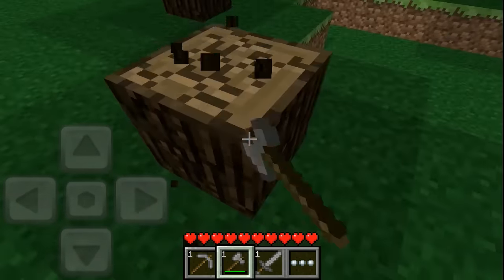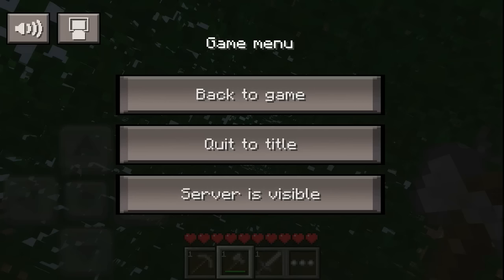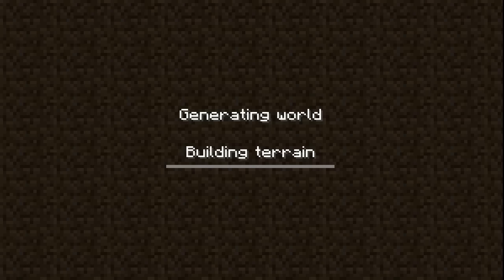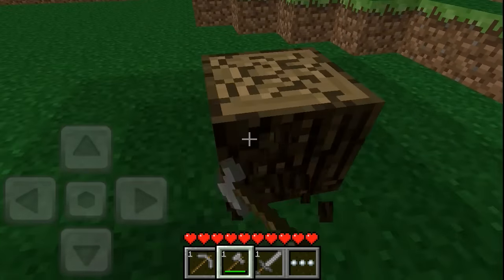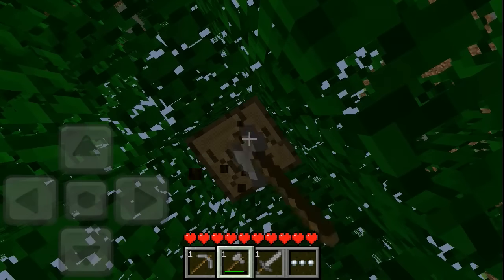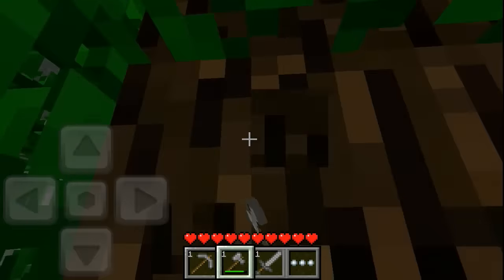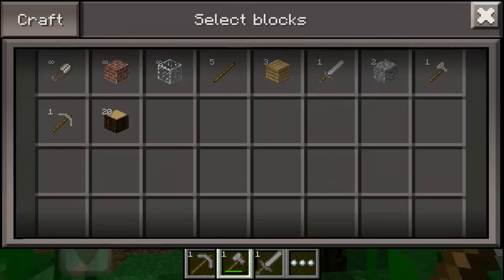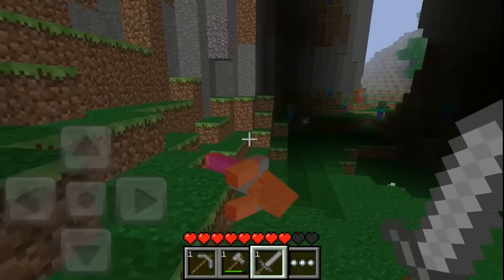We're gonna gather a ton of wood. Wait, are we on peaceful? Let me quit to title fast to check — actually, there was no peaceful option in this version, so we're fine. And okay — so MCPE went through a lot of updates. I think in this version you ate food to regen, right? Before certain updates. Now we eat food to restore hunger which then regens us. Let me have this zombie hit me to test.